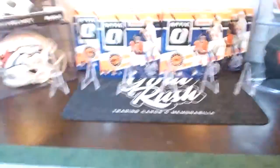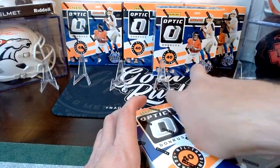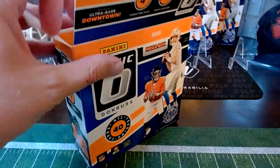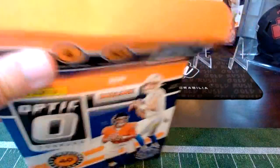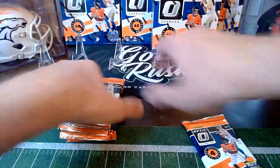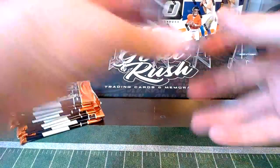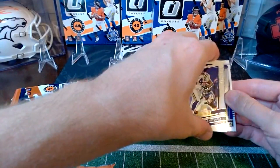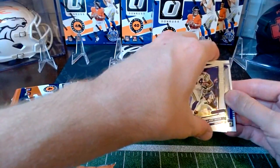Good luck everybody. What I think I'll do, just to make it efficient, is open all of the packs within each box all at one time. That way we can move through things a little more quickly. It'd be nice if we could find a downtown. It does look like we've got one of those short prints with the little rocket ship on it, so that'll be kind of neat.